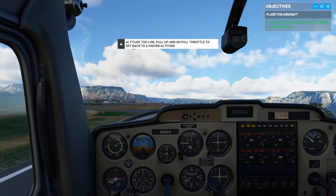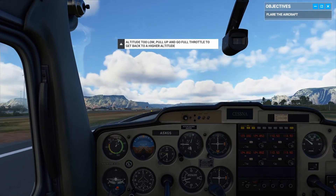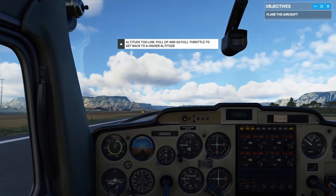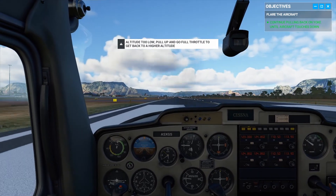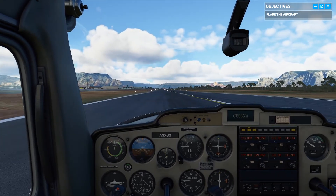Keep pulling back slowly — let the plane settle onto the runway. Don't push it down, but don't let it start climbing. There we go, nice! We got some bounce. Now apply the brakes to slow us down and bring the plane to a stop. Nice!